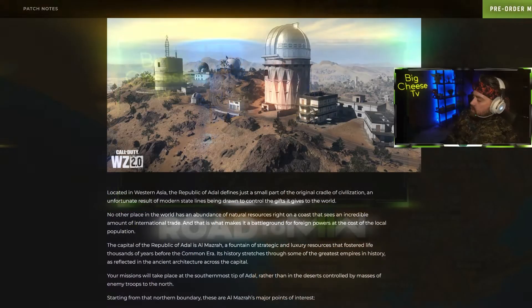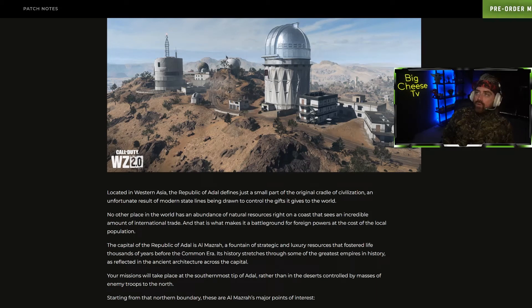Before we get into the Al Mazra map and go through all the locations, we've got pictures of all the POIs and a little description. We do want to touch on the fact that Terminal, High Rise, and Dome are confirmed to be part of the Al Mazra map, and the locations are shown here. With that, let's get straight into the new locations in Warzone 2.